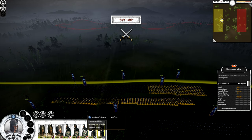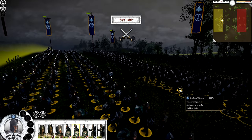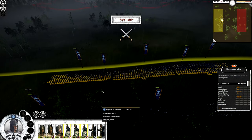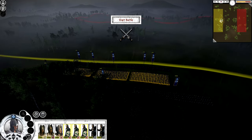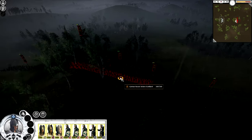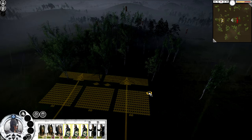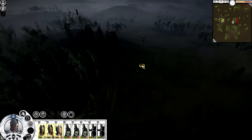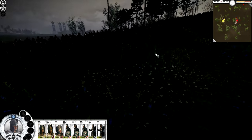We're going to have to rush in aggressively. I'll have my militia in front... actually, the spearmen should be in front since they have bigger shields — they'll take less damage from enemy archers. Spearmen in front, militia behind them, generals in the back. We'll start the battle and make our way over. They have quite a few archers but there are trees in the way which helps.